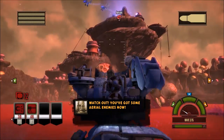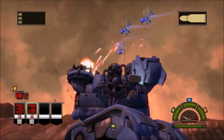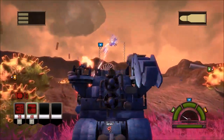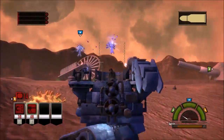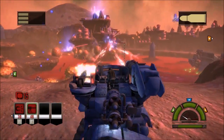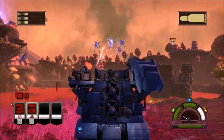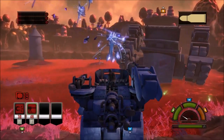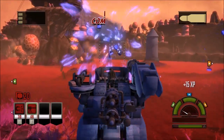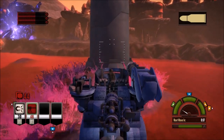Watch out, you've got some aerial enemies now. Oh, for fuck's sake. Look at that black machine gun tearing up those aerials. Wish I could actually hit these pricks. This really sucks. How do I activate these?